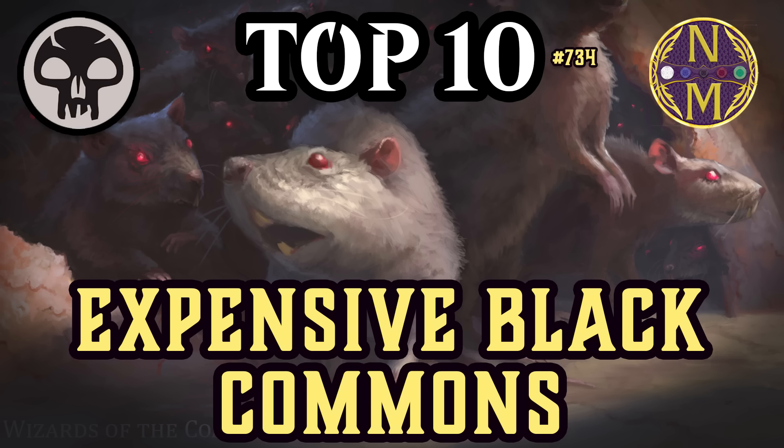We won't just be looking at the prices though — I'll also explain what exactly makes these cards so expensive. Common is the lowest rarity in Magic, so many of them are very cheap, but that's not true of all commons. If a common is in small enough supply or in high enough demand, or some combination of both, it can still end up being pretty expensive, especially for a common. The prices that appear in this video are the near mint Card Kingdom prices for the printing of the card that has the lowest price — in other words, the lowest price you could pay to get some version of each of these cards. Additionally, we're not looking at promotional or foil versions of cards, just their base versions.